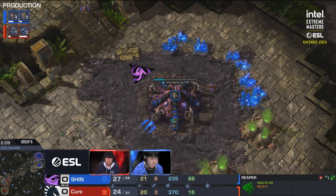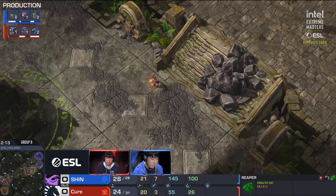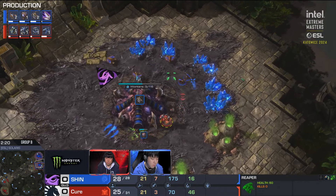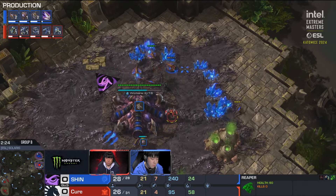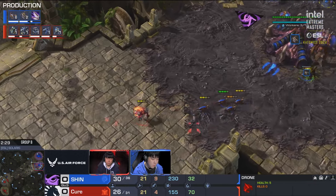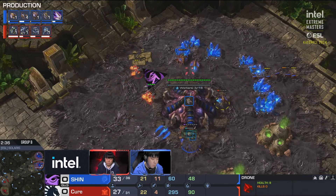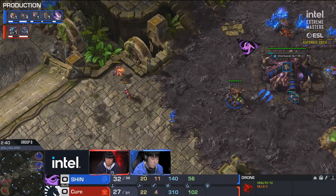Every zerg at a high level has practiced against this sort of thing. The first reaper is going straight towards the natural expansion, and Shin is making six zerglings in total. He'll figure out exactly what he's playing against. The overlord did get to spot across the map — very safe for the time being. Second gas going up at home quite early for Cure, so not like a giga fast three CC to get things going.